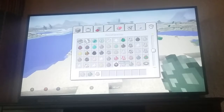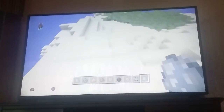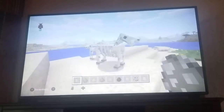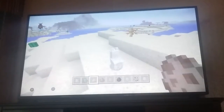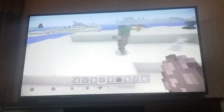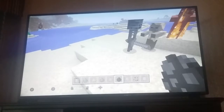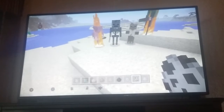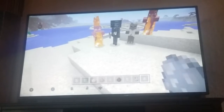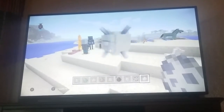They did change the looks for some of these. I'm going to summon all the mobs — some of them burn to death. You already saw the llama and the parrot. Here's the skeleton horse, got a baby one too. Got a zombie horse. Got the llama and baby llama. Zombie villagers — you can spawn zombie villagers. Husks. Wither skeletons. Strays. Got the evoker, the vex. The vindicator. And the elder guardian, which is so big.